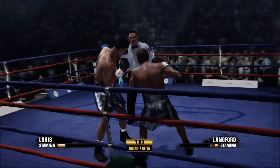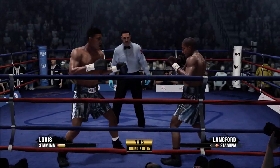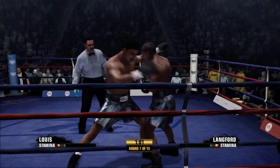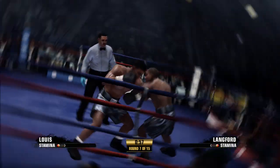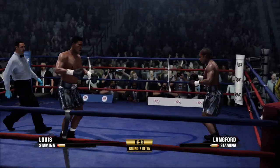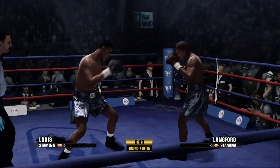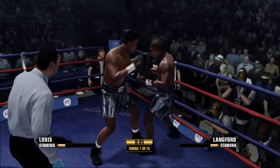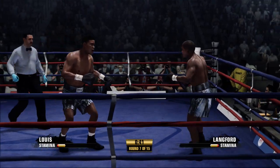Look at the little subtleties here — what he does is he forces them into a position to stop the punch. And then when he stops, steps back, makes a miss, and comes right back. The left hand coming into play by Lewis. Coming towards the end of the seventh round, ten seconds to go.